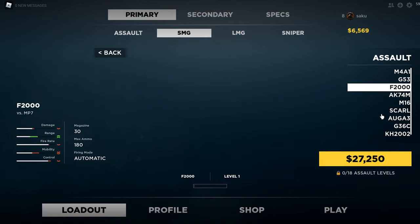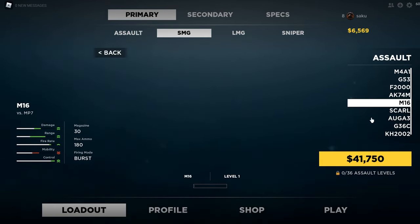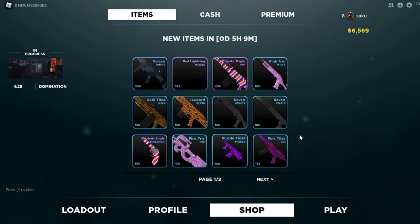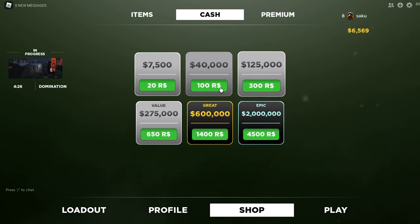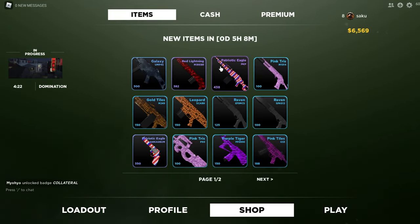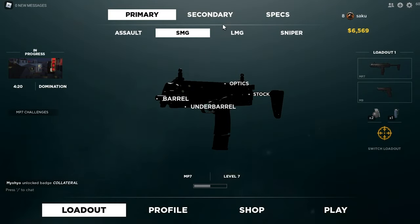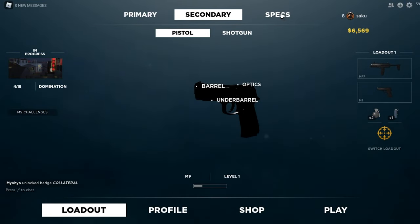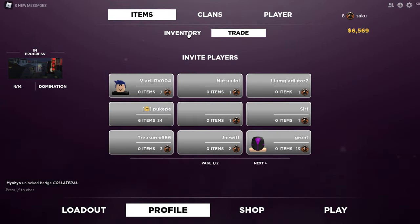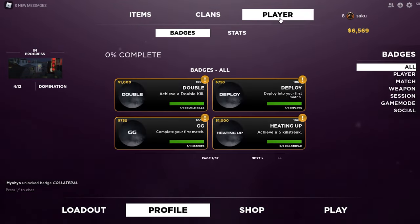The cost and everything is just good. If you go to the shop right here and go to cash, the prices aren't that expensive. You can get very good items right away. There's the specs, the profile, trade, plans, player settings, messages, and so on.